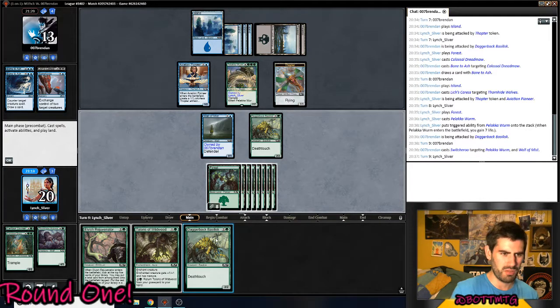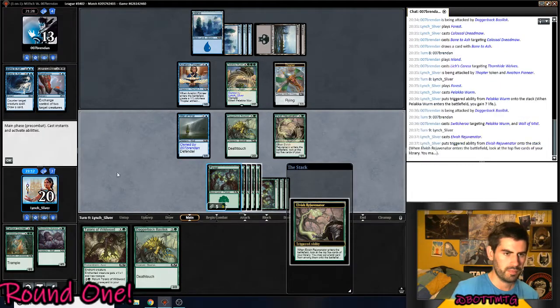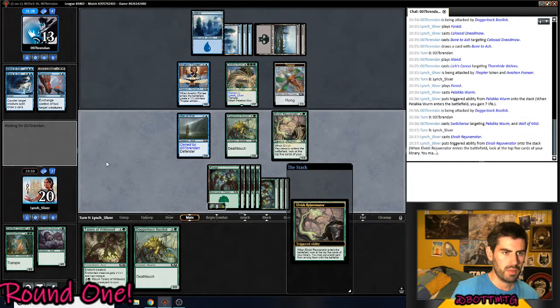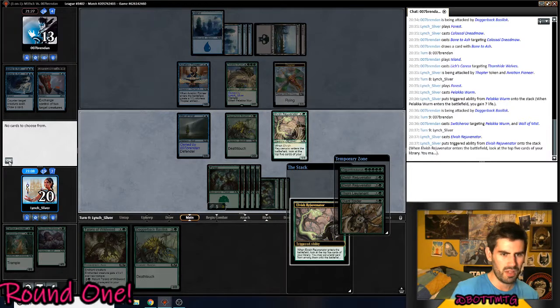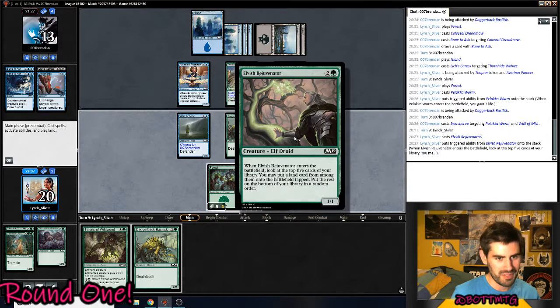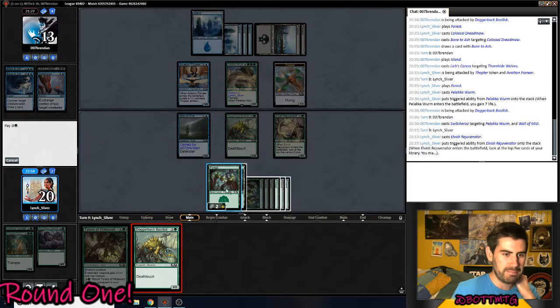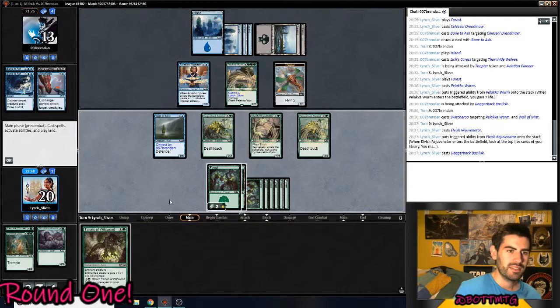Oh, it's a Death Toucher — I don't even need... Well, I missed. Oh! Those are all things I want. Those are all at the bottom of my deck now. Please don't tell me they're all... Oh my god, Gigantosaurus is at the bottom of the deck. Come on. Kill me here.